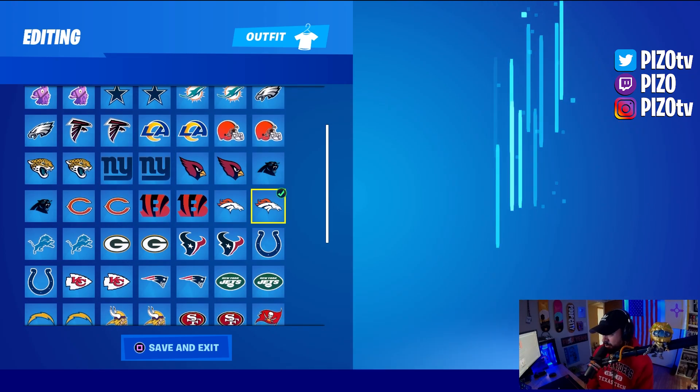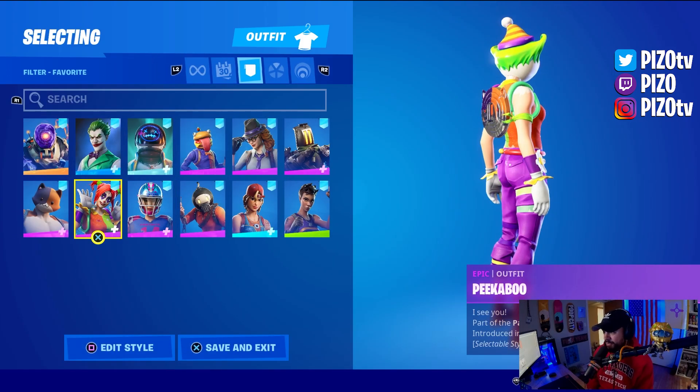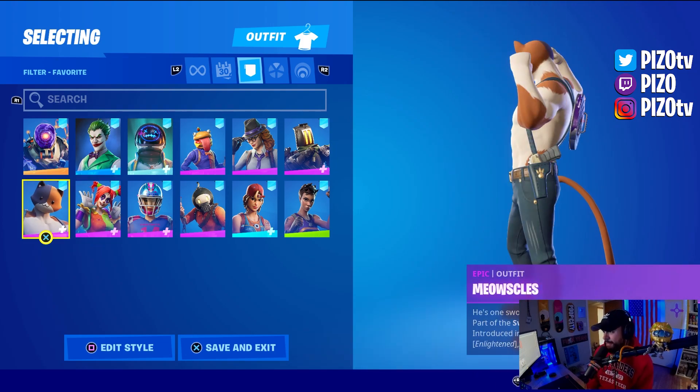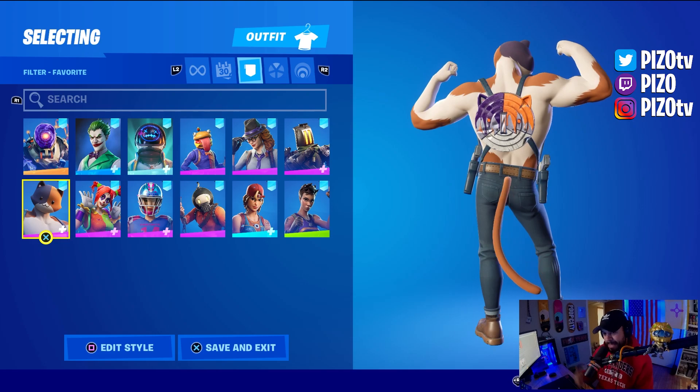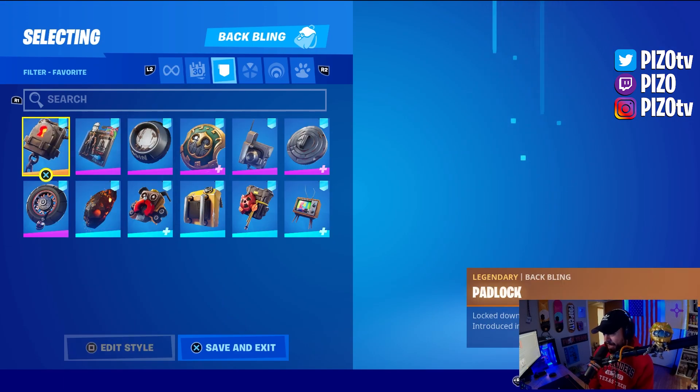Chicago Bears — very close, so close. Denver Broncos as well — the purple is just a little more vibrant than what we're looking for but it looks pretty decent. I'm not going to apologize for putting it on Peekaboo — looks great, very subtle. And last but not least, Meowscles.